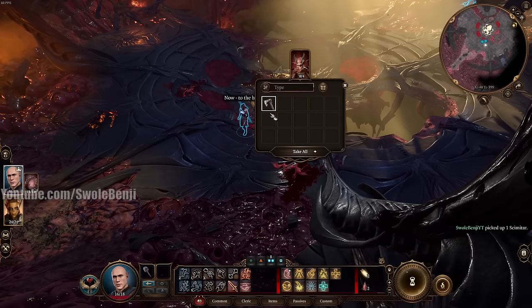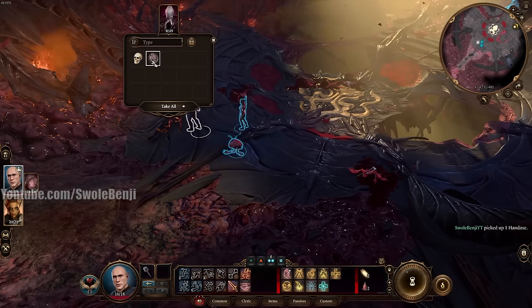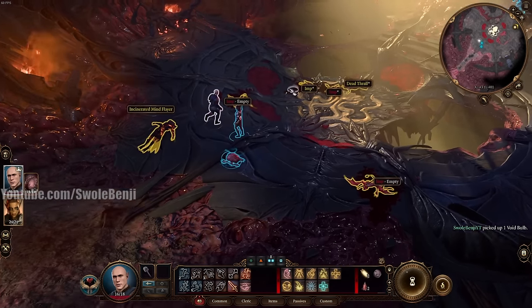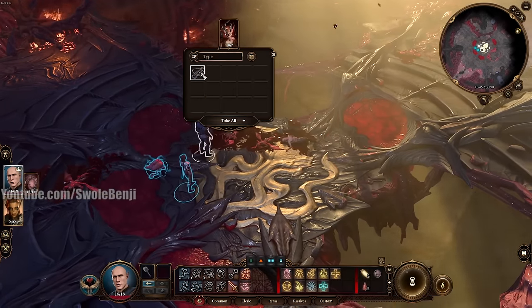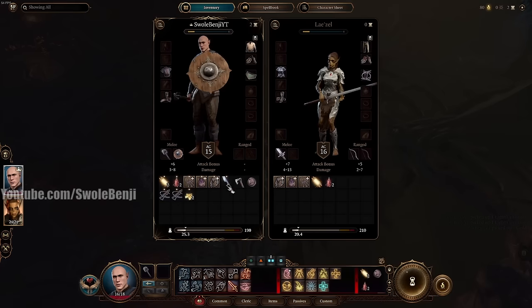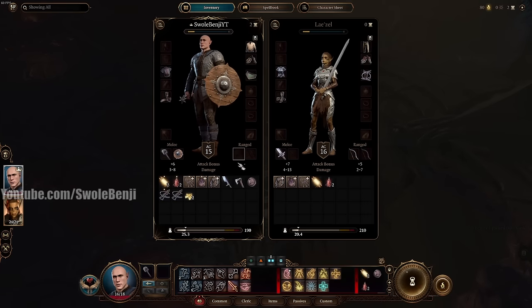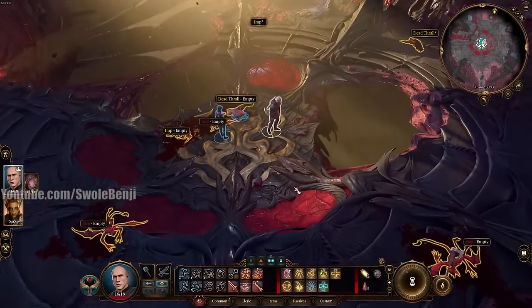Go ahead and loot the imps and hold the Alt key to see all lootable objects. You definitely want to loot the Void Orb. There's a Light Crossbow here — just grab everything since we'll vendor it later. The first thing to do is equip a Light Crossbow to your character. Now we have a ranged attack option.